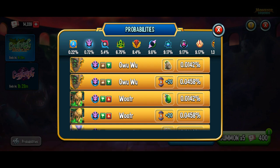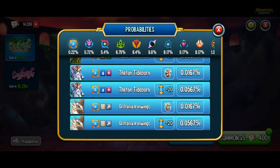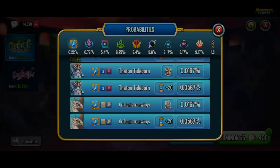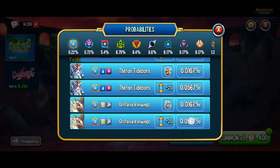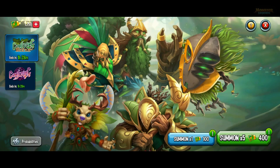I originally just thought it was going to be the abyssal monsters, but we've got a 0.0167% chance to get an ancestral egg, or a 0.0567% chance to get cells. So I think I'm going to do some summons first of the regular tickets and then go and spend my 1750 seasonal ones.